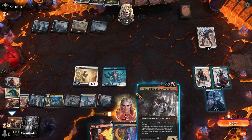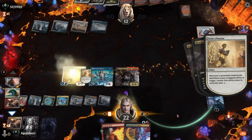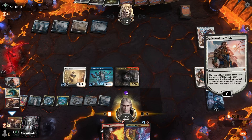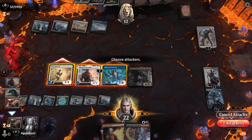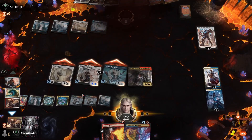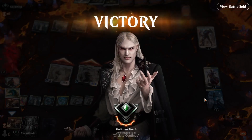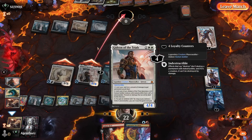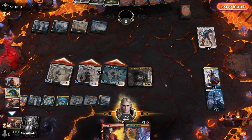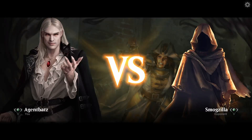Thank you to the opponent for letting me show the deck. GG — thank you. This is basically everything this deck wants to show you: Gideon, Big Daddy Teferi, Baby Teferi, Heartbreaker, Kroxa, Strict Proctor — everything you want to see in this deck right there. Lotus Field, of course. Best of One Historic.